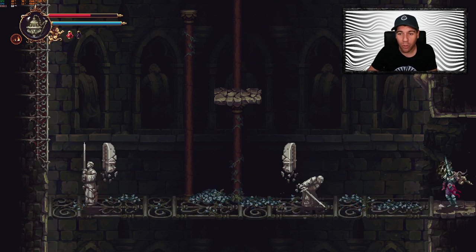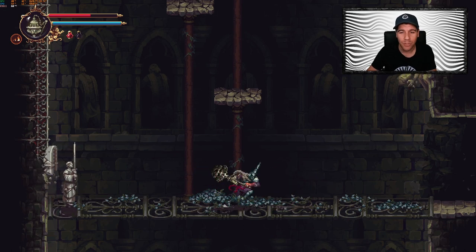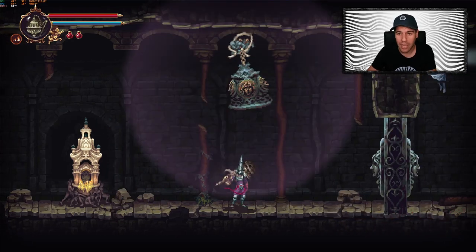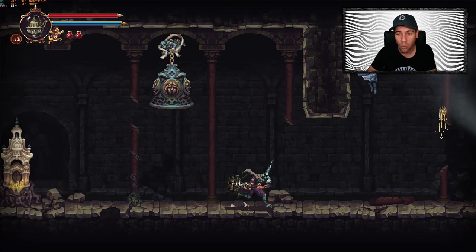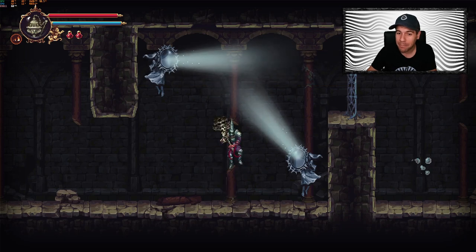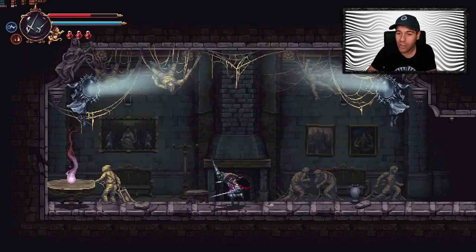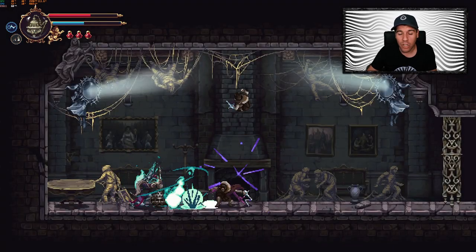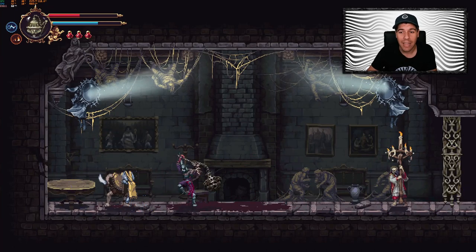Tip number 2: explore. There are hidden walls and secret areas in Blasphemous 2. Souls fans are very familiar with hidden areas because they're common in all of the Souls games. Here as well, you are going to have to be smacking some of these stone walls to see if they open for you. Sometimes you might find a secret area with an item only to get locked in there and have to survive a little trial by fire. So make sure you explore everything, because there are a lot of hidden goodies, even questline items hidden behind secret areas and hidden walls.